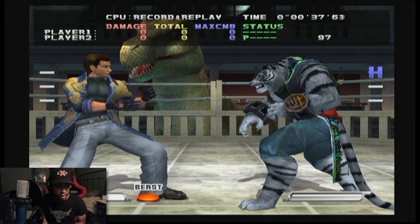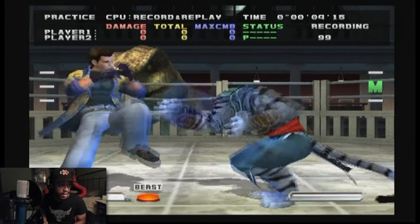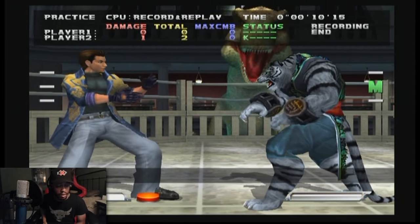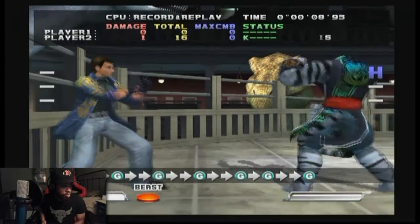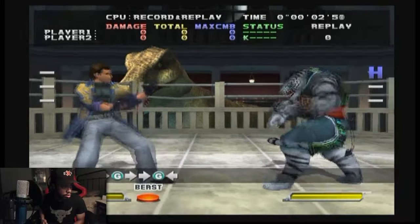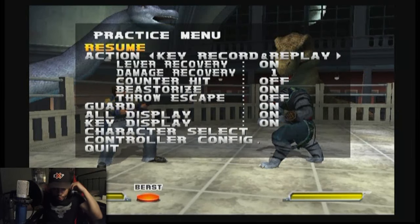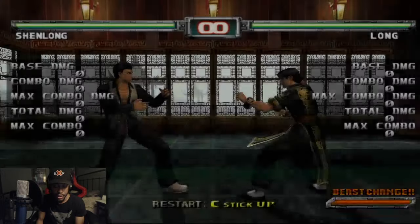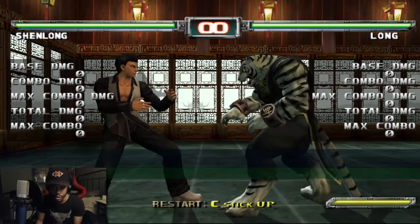Starting in chronological order with Bloody War 3 — in BW3 you cannot evade by just pressing G like you can in Extreme. You actually have to press forward and guard to evade. In Bloody War Extreme, I can press G to evade. I still have to time my evades, just like BW3, except the input is way more lenient — it's not as strict.